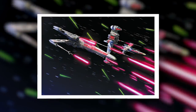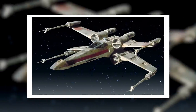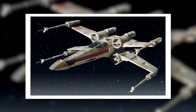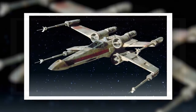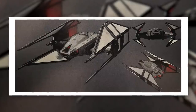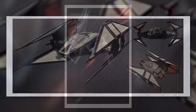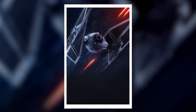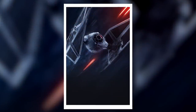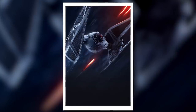Snubfighters were starfighters made for offensive projection. These were the craft that would launch strafing runs against ground targets, carry out bombing runs, or directly attack enemy warships. Superiority fighters, on the other hand, were starfighters intended for defensive force projection, which usually meant destroying oncoming snubfighters. Superiority fighters tended to be smaller, and in many cases these craft consisted of little more than a cockpit, some engines, and a set of laser cannons.